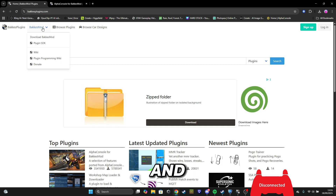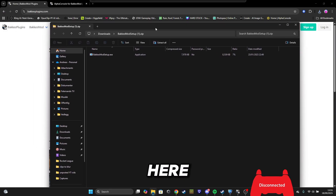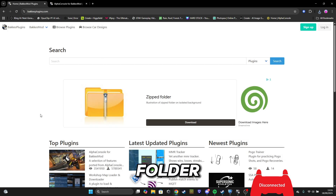You will just have to click 'Download Bakkesmod' and then you will get a zip file like this. Just open it and you get it like this, then you double click it and it will install by itself. Then you can close the folder.